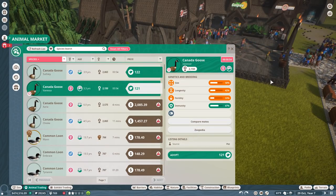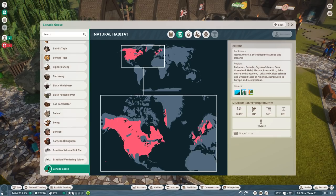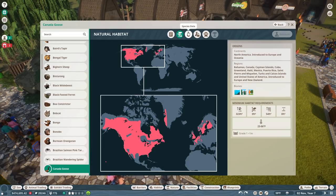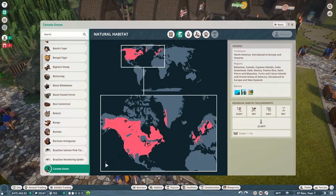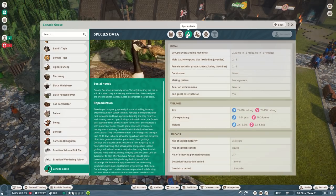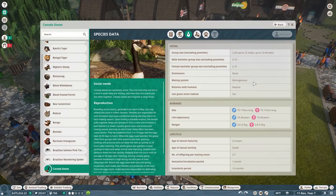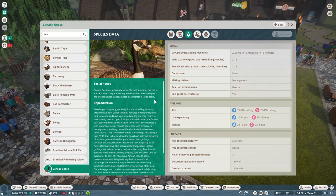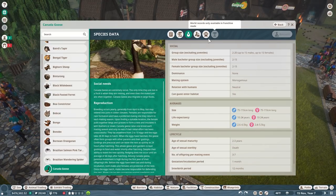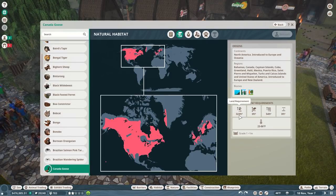I kind of feel like we need some geese first. Geese at a park — those things just go hand in hand. Let's load up the zoopedia before we dive in. North America, introduced to Europe and Oceania. The descendants of Canadian geese who made it all the way to Hawaii are actually the nene — now considered an endemic separate species in Hawaii — basically the Canadian goose who went on a Hawaiian holiday and never came back. You can have anywhere from 2 to 20, with 15 males and 15 females. They are monogamous — they'll find a mate and stay together. They're extremely social; the only time they're not in a flock is when nesting.